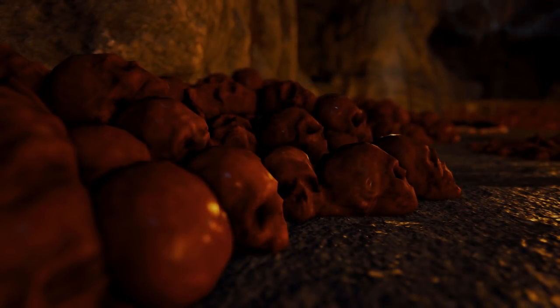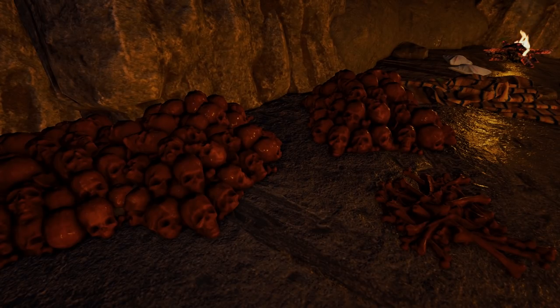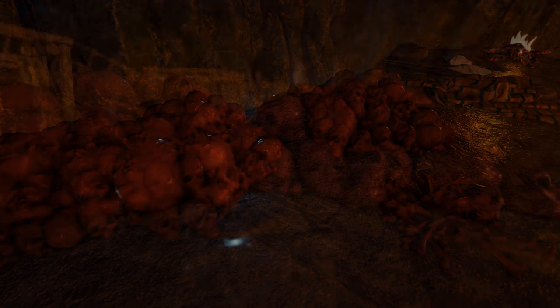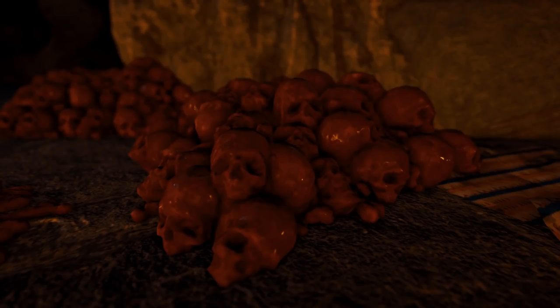So in cave 3, otherwise known as my cave base, they have added some skull piles. They have a very strong red accent to them. You can see here with the skulls and the bone pile at the side. Really cool addition, although I can't really see how this came to exist. Why are the skulls red? Cool addition though, really nice and I like it.